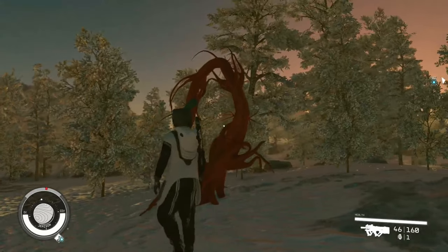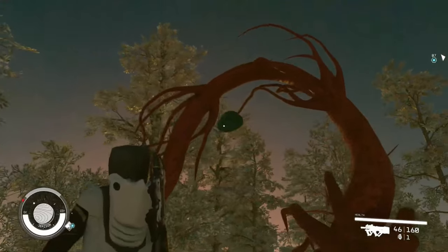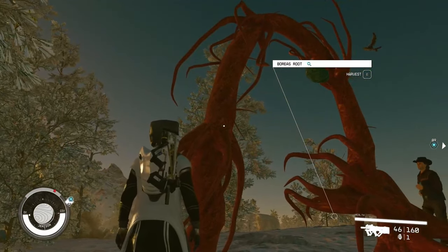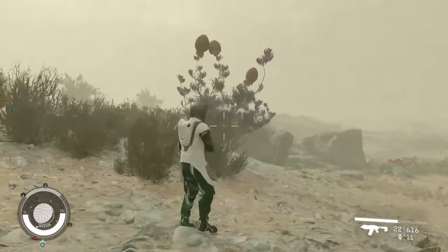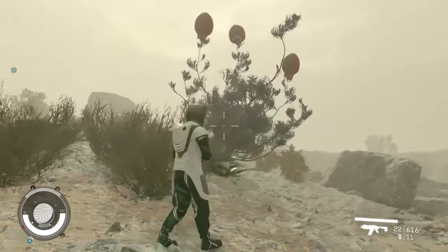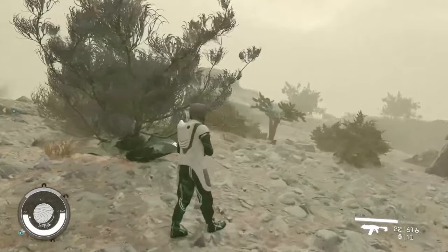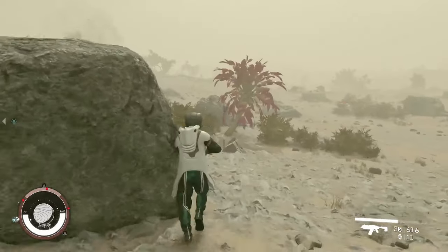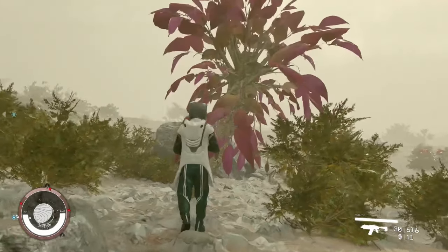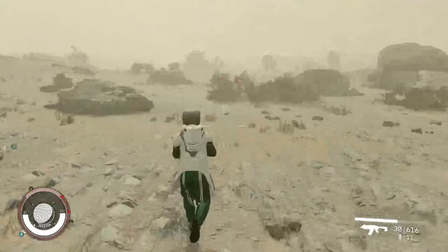Number 1 on the flora list is the Boreas Root. The Boreas Root looks pretty much like a root growing out of the ground with an orange color, so they stand out pretty well. They are found in the coniferous forest and both mountain types. The second flora is the Tufted Snow Willow. The willow is found in both mountains and the coniferous forest. These stand out by having large bulb-shaped pods growing off the top. The third is the Aurora Palm. This tree has pink leaves and is easy to spot. The palms are found in the deciduous forest and the mountains, and there's plenty of them.